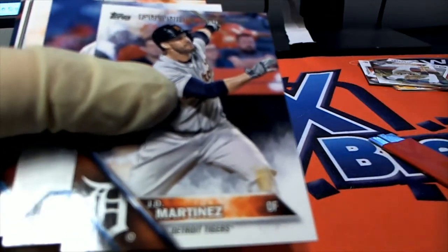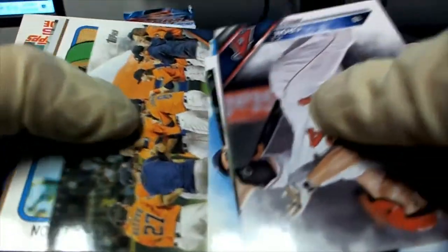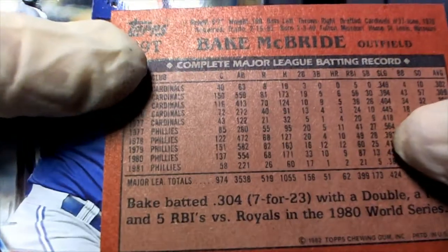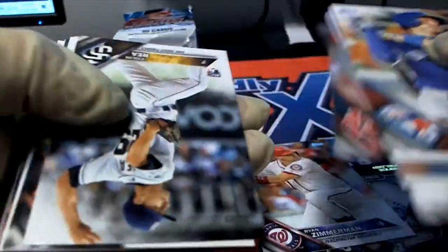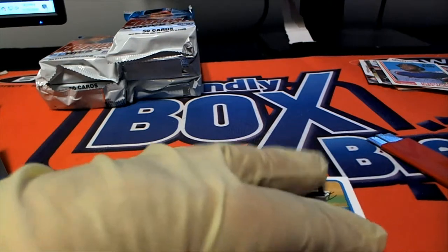JD Martinez Future Stars — that's a nice one too. Another Chris Bryant! Cool Rickey Henderson. Here's a Perspectives Ozzy Smith. Old school card right here — that is an '82 Topps Bake McBride. Nice, let's go!